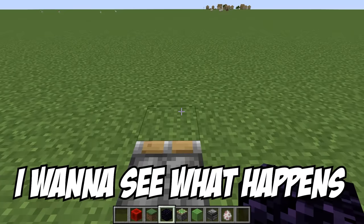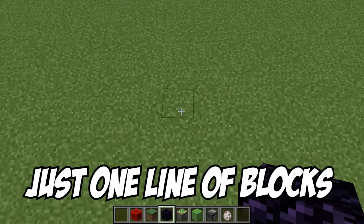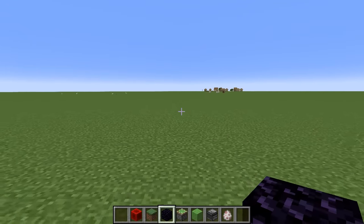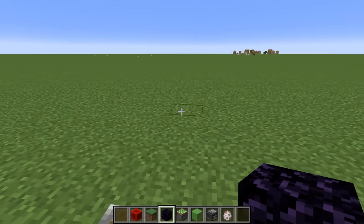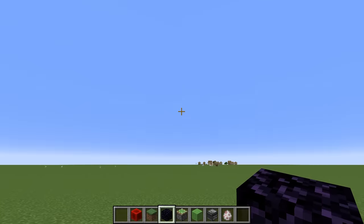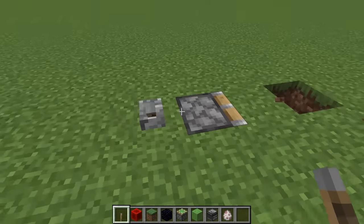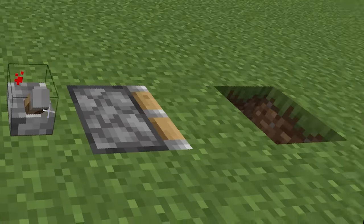Now, I want to see what happens if I push just one line of blocks in a flat world. Theoretically, a flat world is infinite or like it's 30 million blocks wide. So what happens if I activate this piston? Let's just do this and see if it works. Bam, and yeah, it does work.